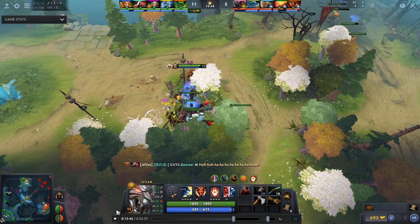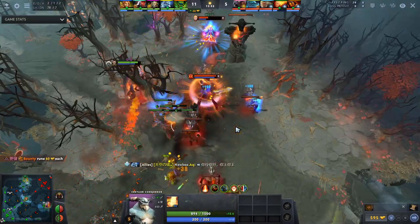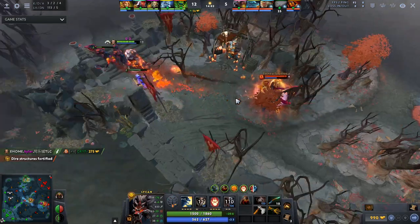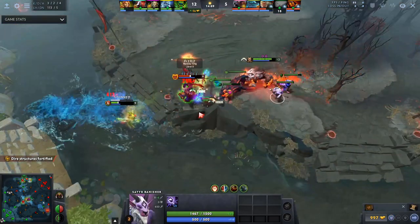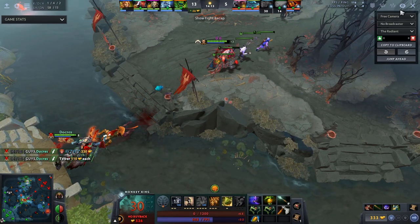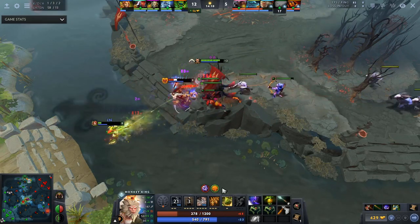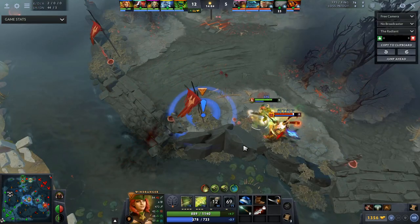You need to be smart about using your ultimate. Here Scylla uses his ultimate, goes in and gets a kill on Lena, misses a stomp, but runs her down. Then instead of chasing Ember, he moves to the mid lane, where he uses his dominated creep to purge Monkey King and remove his Jingo Mask stacks. Monkey King has no chance to get the kill on Windranger, Scylla claims that kill, and you can see Jingo with three stacks purged off as Monkey King dies. A very smart readjustment.